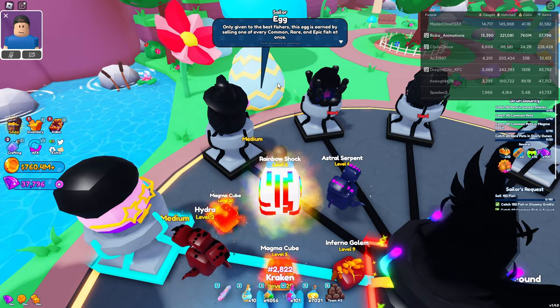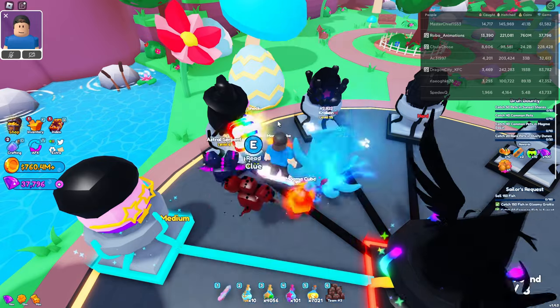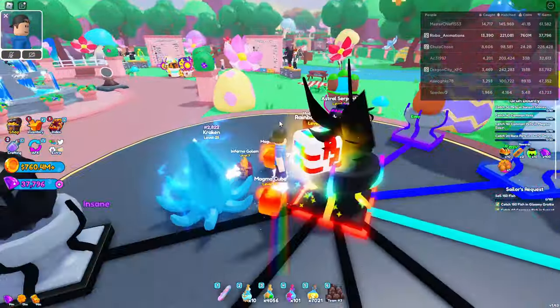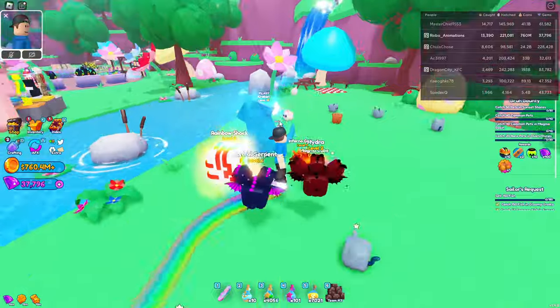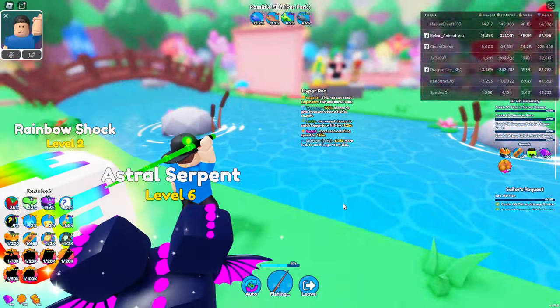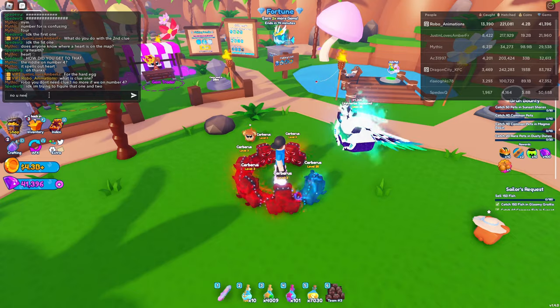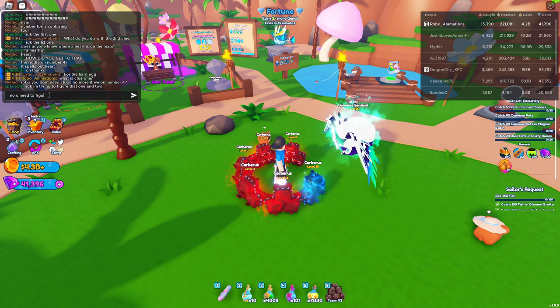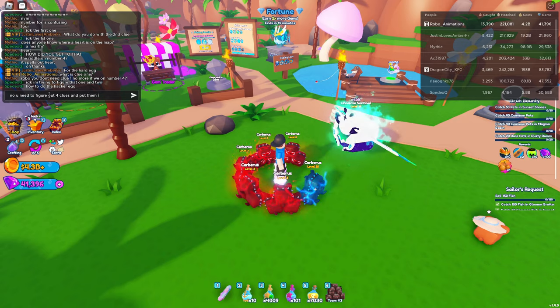So the next egg is a sailor egg. We have to catch every common, rare, and epic fish in every area and then sell them all at the same time. So double check, triple check to make sure that you have every single common, rare, and epic fish in each location before you sell your fish. I just waited for the fortune event to pop up so we could get two times the diamond, and then use a prismatic sundae to get two times more of the diamonds.